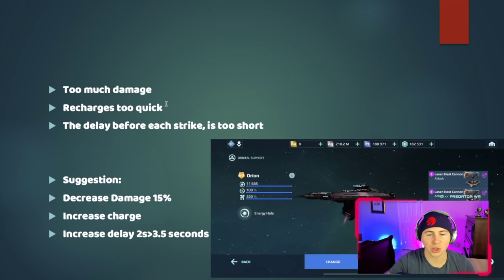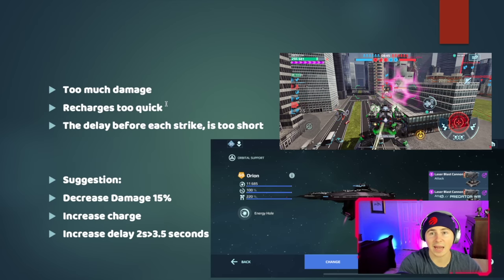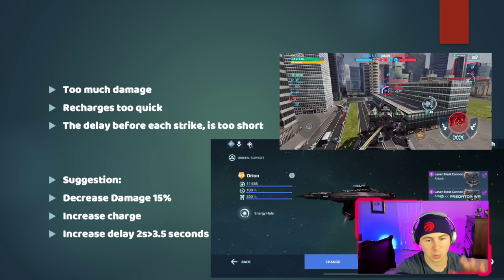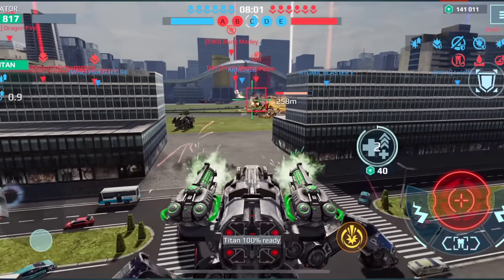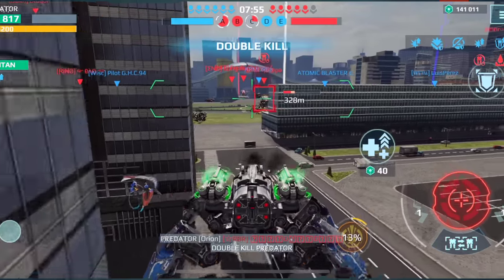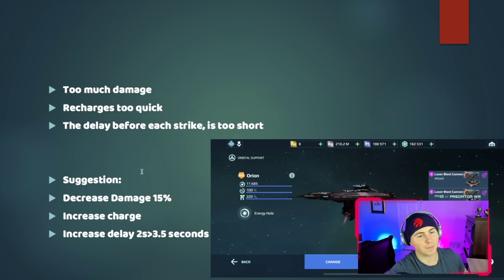It recharges way too quickly, players are using it too frequently, and the delay before each strike is too short. When I hit the Orion button and fire at an enemy, it only takes two seconds to hit them — they have just two seconds to get out of the radius. My suggestions: decrease the damage by 15%, increase the charge time so players aren't constantly spamming it, and increase the delay from two seconds to three and a half seconds. It's a small margin but it would make a big difference.